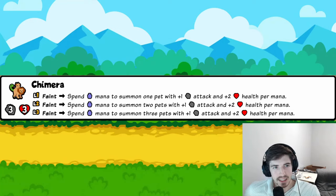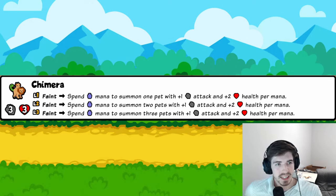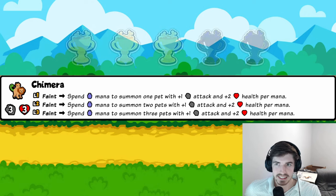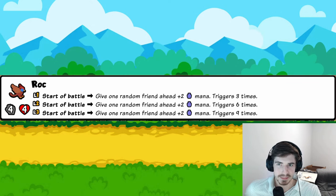Chimera: when it faints, summons one, two, or three pets with one-two stats for every mana it spent. At level three with 25 mana, you're summoning three 25-50 pets. That is absolutely insane and not even that hard to achieve. Three trophies for now, but if you can support it, easily four or five.